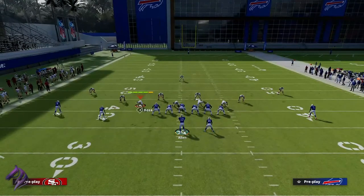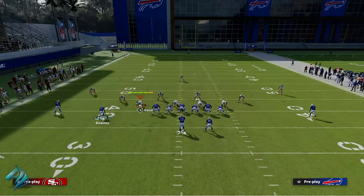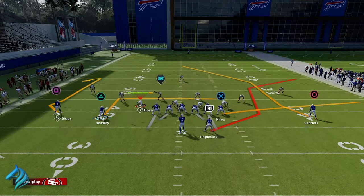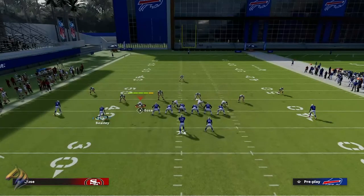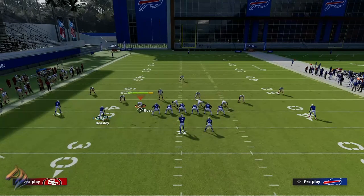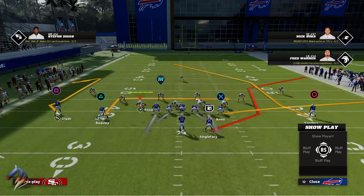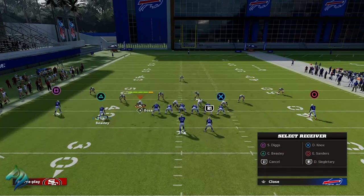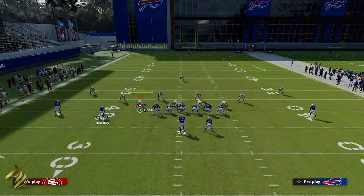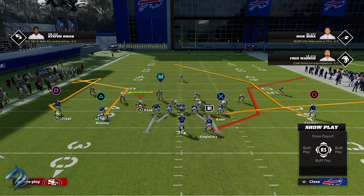One thing you guys are going to need is a slot apprentice in the slot — where Cole Beasley's at — or a quarterback with hot route master. Before I do anything, I'm going to make sure the D-line is all blocking. What you're going to want to do with this play is put the slot receiver — triangle — on a corner route.